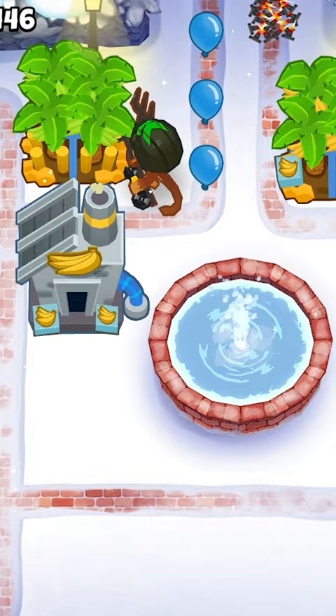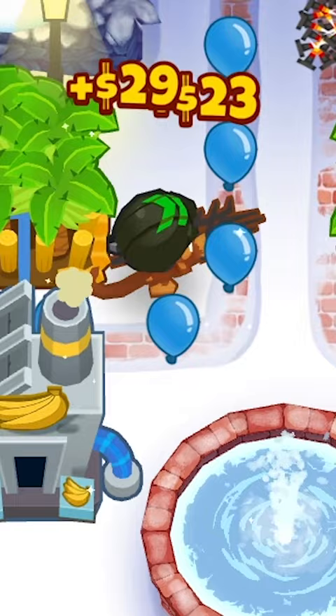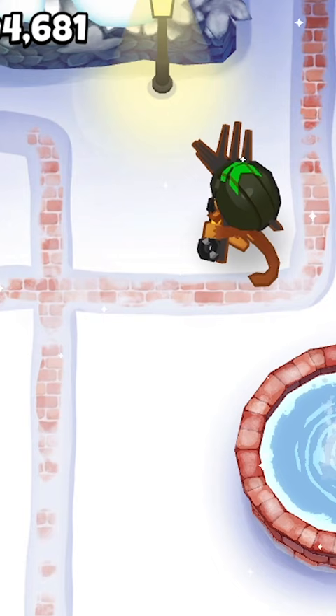Such as more range to include more farms, making bananas and crates worth even more, and they can also attack balloons if needed. Check this out — Norman the Industrial Farmer just has it all.